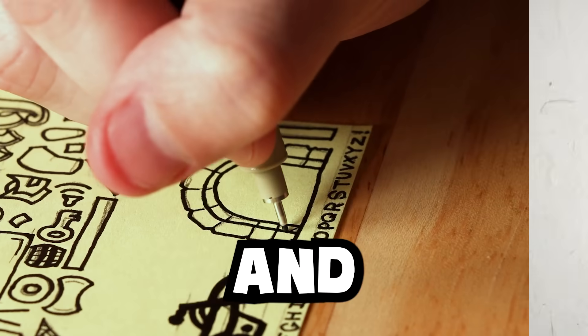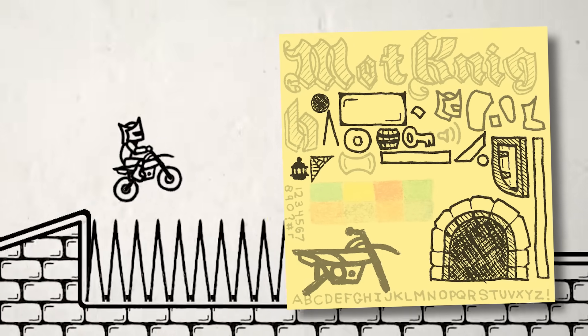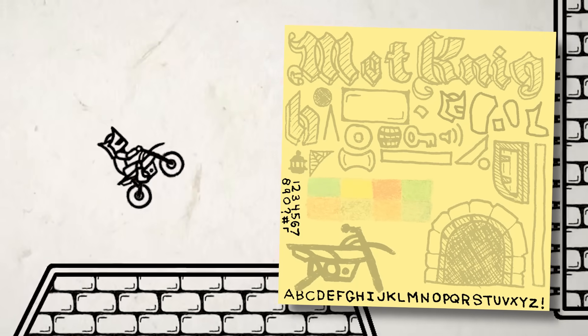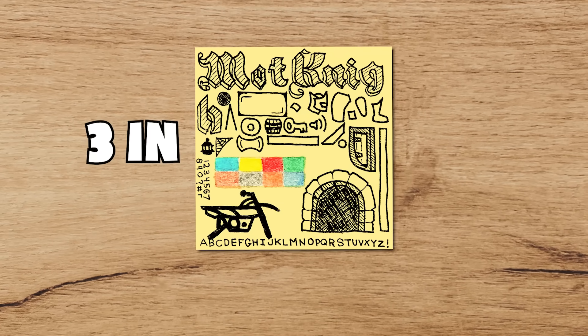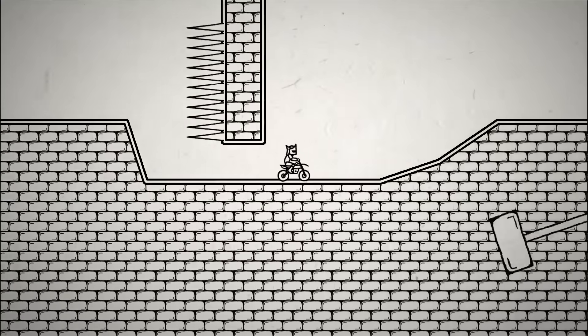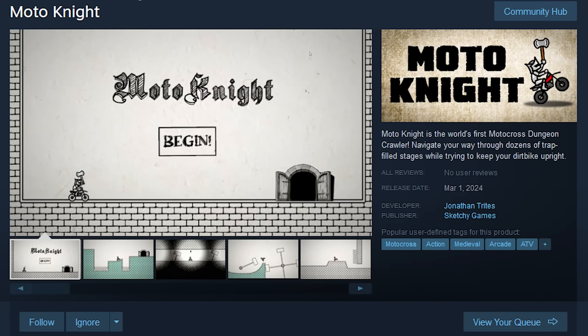I made a video game called Moto Night, and I drew the entire thing on this tiny post-it note. From the player, to the environment, to the menu screens, down to the text itself. If you can see it in the game, you can find it crammed somewhere into this three inch by three inch piece of paper. And this isn't just some little experiment or game jam game — this is a full release that is getting published on Steam next month.